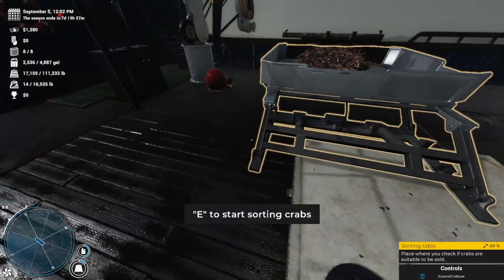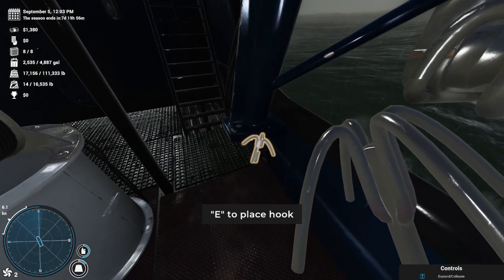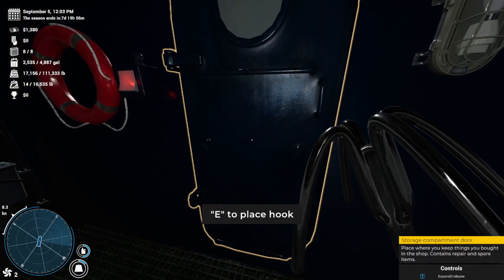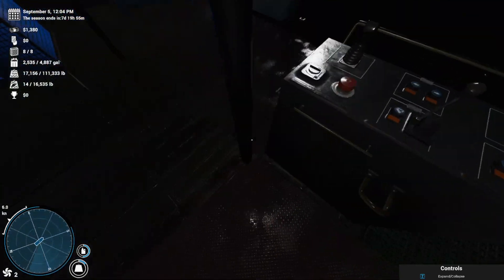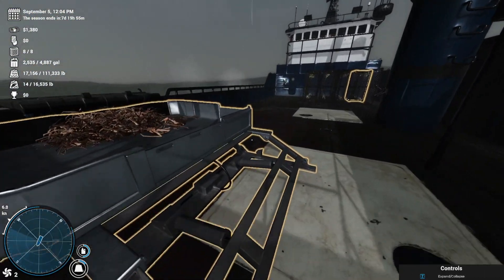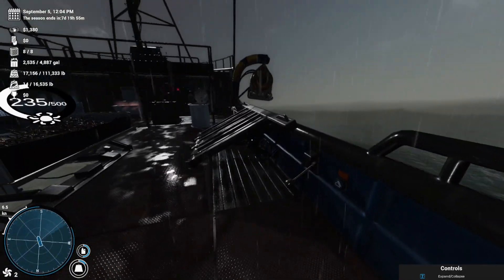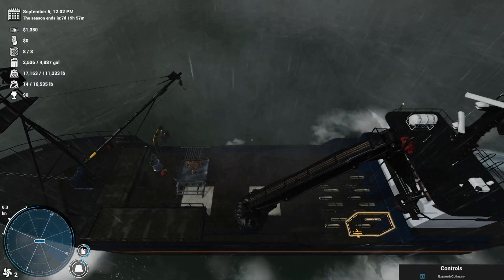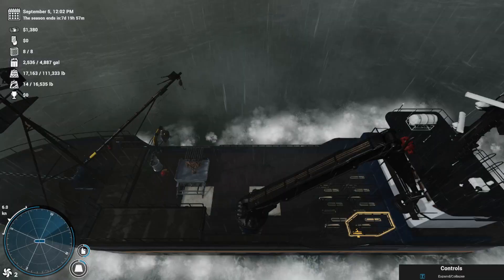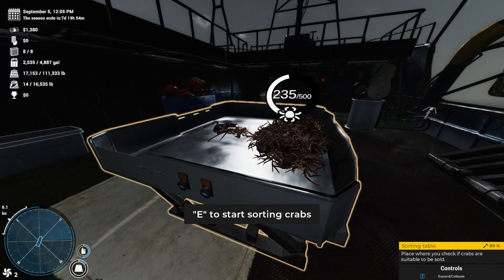A couple of things I do before I start sorting crab: I clean up the deck and make sure everything is put away. I press R to pick up my grappling hook and put it back away. You don't have to do this — I just do this and start fresh each time. Then I will bring this crab sorting table back to the ready position. Also, once the last pot is on the boat, you can put your crane in the stowed position. Now that everything is stowed, we are going to go ahead and sort our crab.